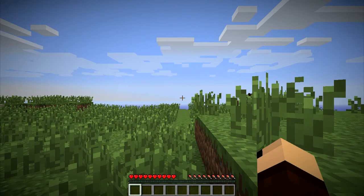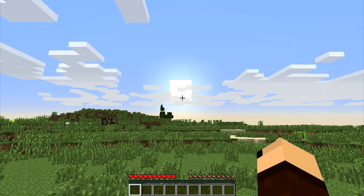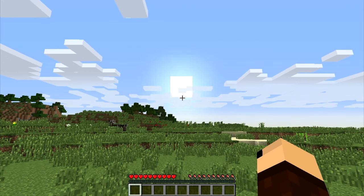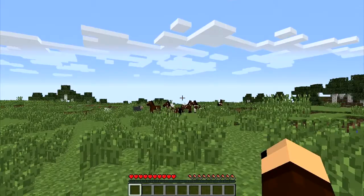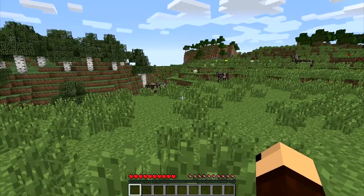All right, there we are in the plains. I hear the cows, I see the horses. When you start, you start basically at the dawn of a new day — the sun is rising. It's rising from the east, and clouds in this game move from east to west. So if you really need to get your orientation and you don't see the sun, just look at the clouds. The clouds head towards the west, so that makes that way north, that way south, and so on.